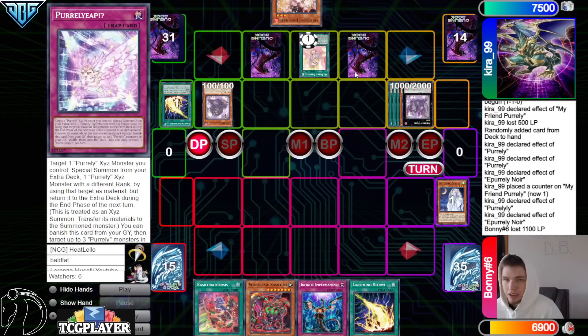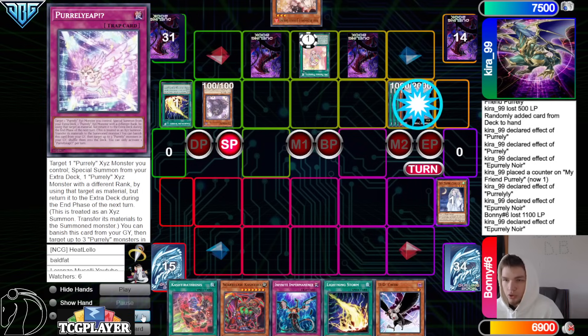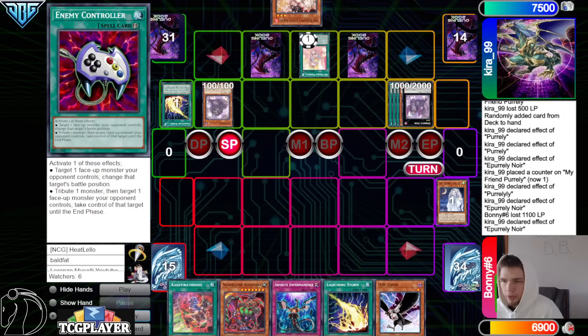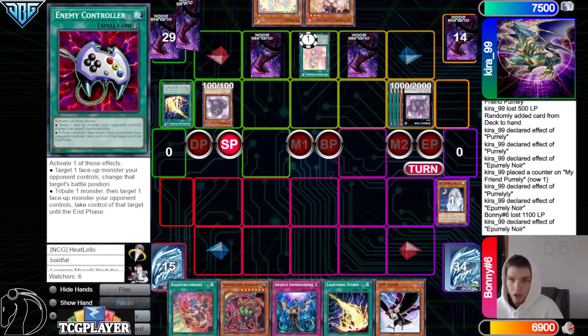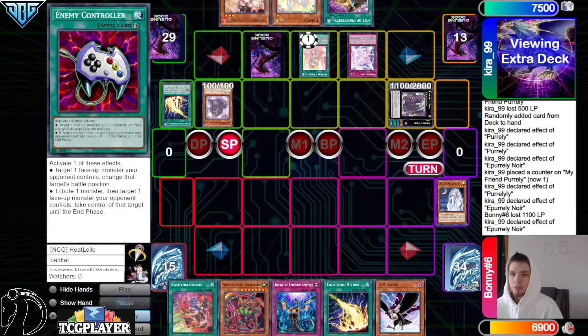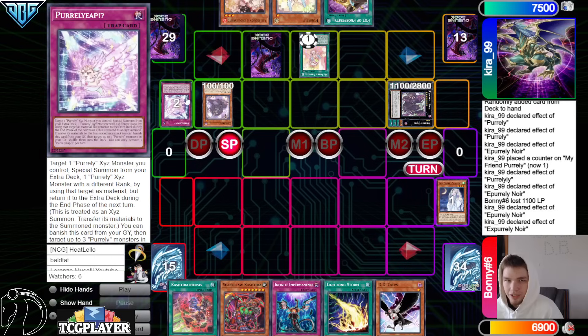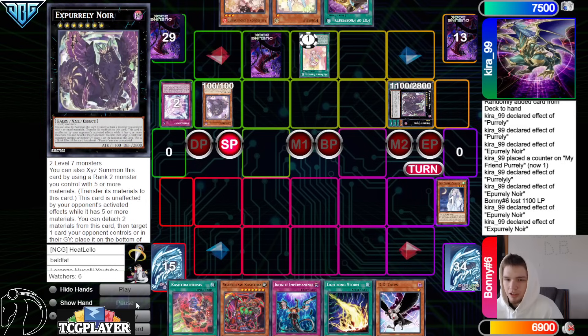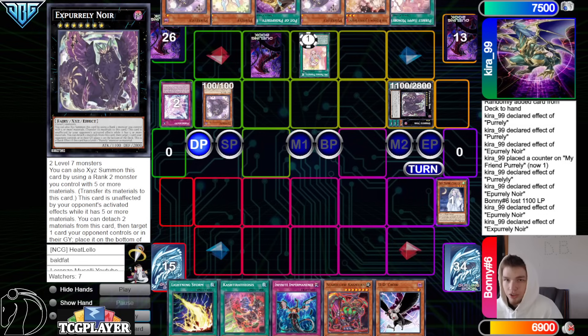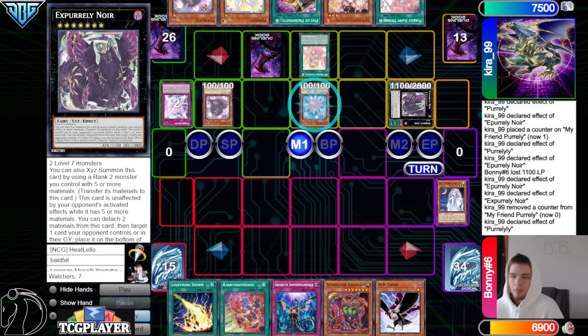Pearl Lily effect, chain Moonlit. Activate Sleepy, chain Baby New War to attach, and then attack for 1100. Set Econ, pass turn. They draw Diddy Crow. Standby phase effect to draw two. If we were going to Imperm we would have done it in draw phase, not in response to the effect — because then they can chain the trap. So they draw Pearly, Prosperity. Activate trap, upgrade into Big New War, and they activate Eclipse. They had Ash, then effect draws Per Lily and Happy. So main phase pass — they draw Per Lily, normal summon Per Lily effect.